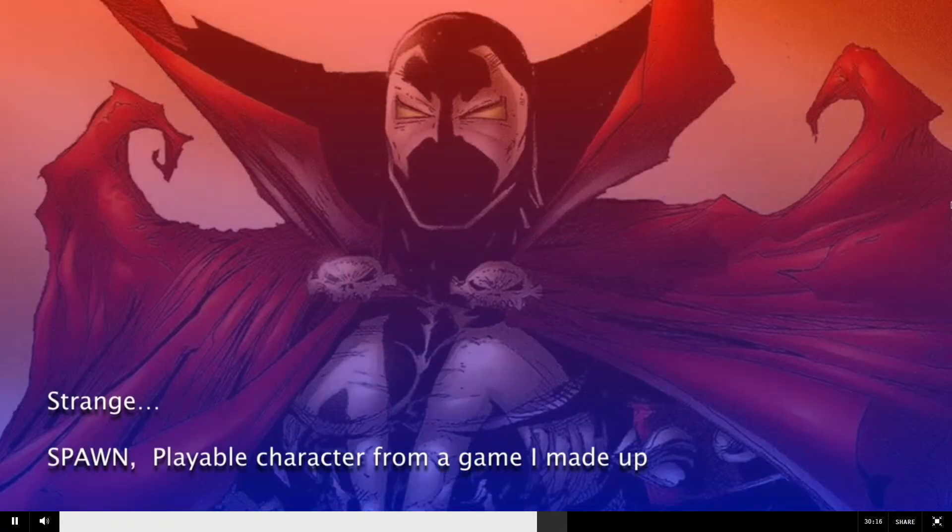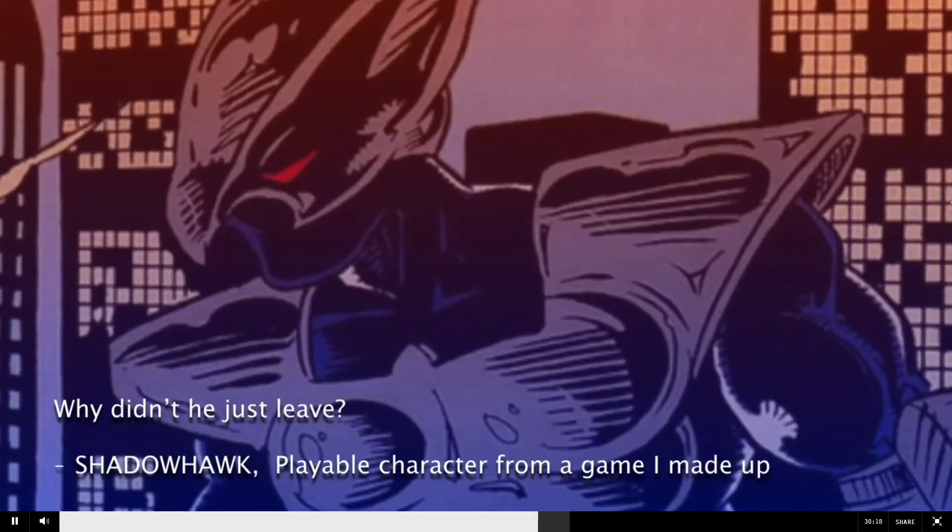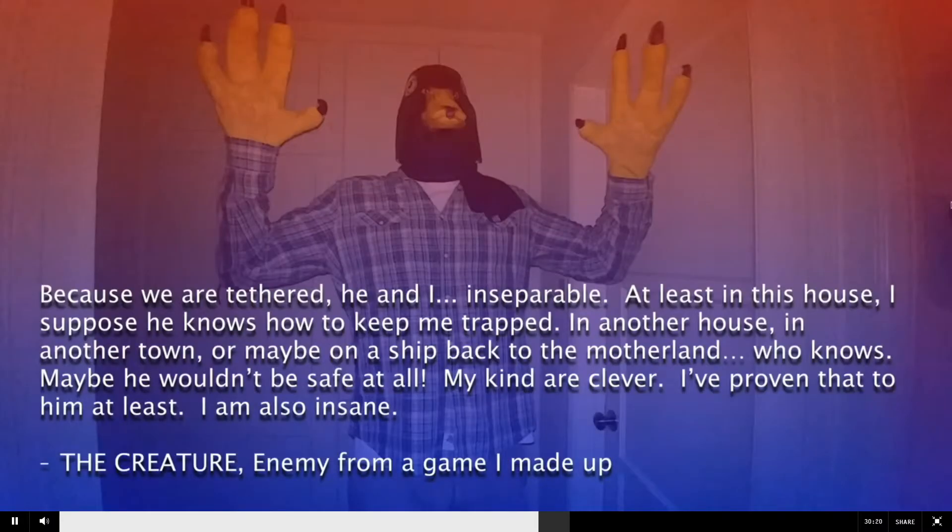Then Spawn says, "Strange," and Shadowhawk says, "Why didn't he just leave?" And then the creature says, "Because we are tethered, he and I — inseparable, at least in this house. I suppose he knows how to keep me trapped in another house, in another town, or maybe on a ship back to the motherland. Who knows? Maybe he wouldn't be safe at all. Well, my kind are clever. I've proven that to him, at least. I am also insane."